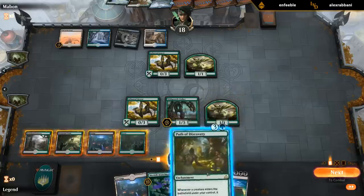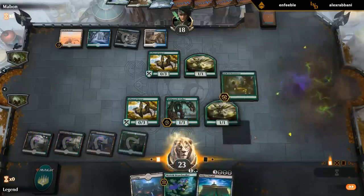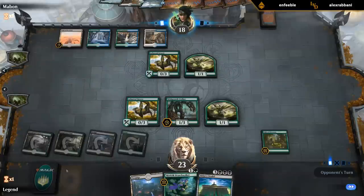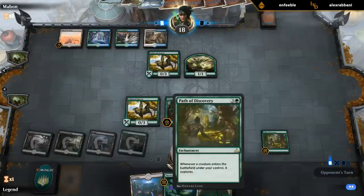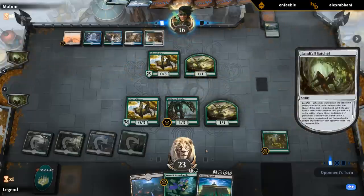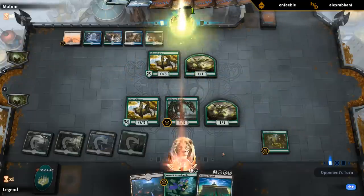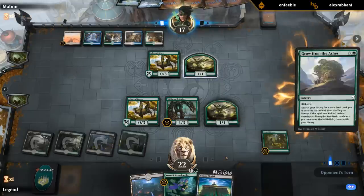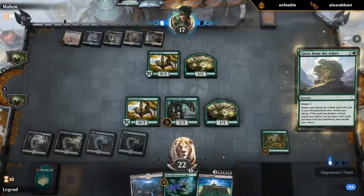There's Citadel — perfect. Lanowar Elves makes a 1/1, play Path of Discovery. Now drawing any creature or revealing any creature means we get to explore with Wild Growth Walker and gain a bunch of life. Put it on the bottom — Escape Shift. Grow from the Ashes is quite good here too.